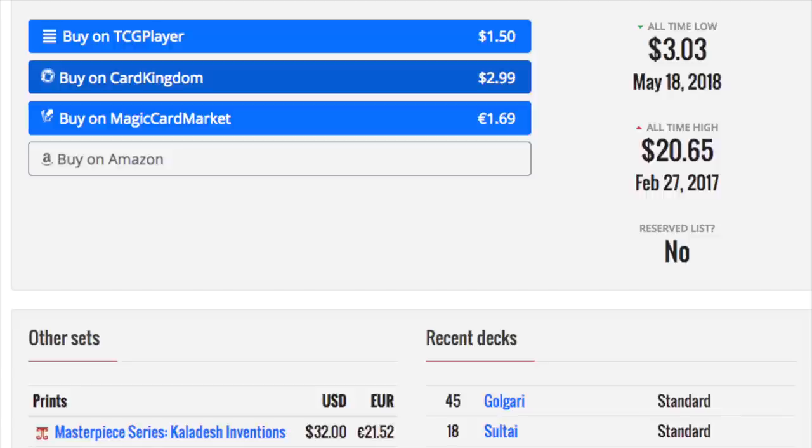I like the Kaladesh Inventions at $32 — everything else has spiked except the Gear Hulks. Torrential Gear Hulk is obviously slightly more expensive as a masterpiece, but the rest of the Gear Hulks are just kind of meh. I like the card itself but I like the masterpiece far more than the regular card. It just takes a little time for something like Harbinger of the Night to become very good in EDH.